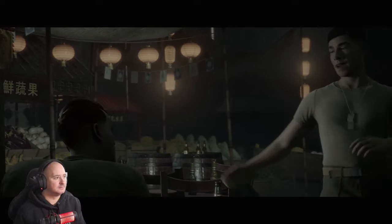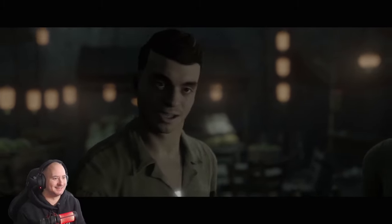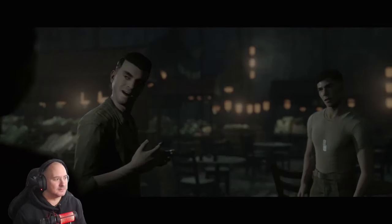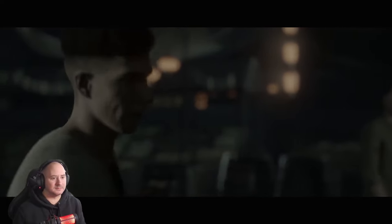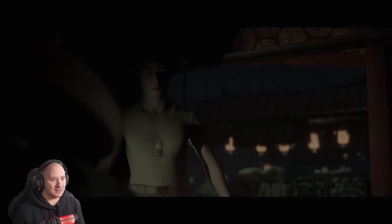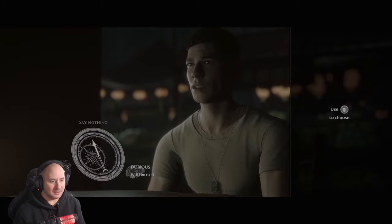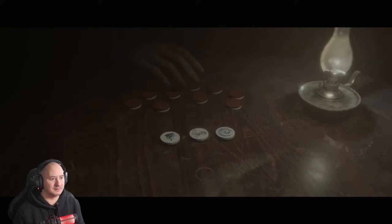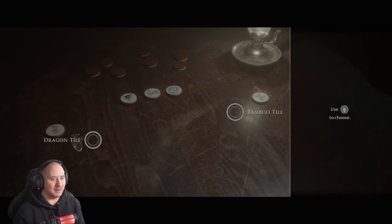We better mosey on back to the ship. Whoa, stop the press - looks like old Charlie's got a little business to attend to. There's a fortune seller. Graphics are quite nice. 'Tell me about my son - will I be rich? I just want to know about my son, is he gonna grow up alright?' Dragon tile or bamboo tile - let's take the dragon.